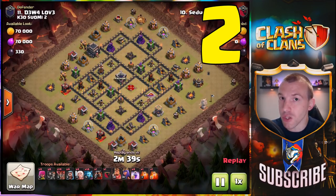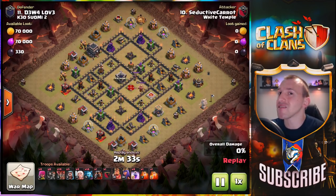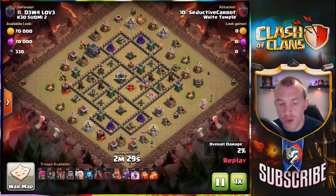What about attack strategy number two? Well this has been my favorite attack strategy at Town Hall 9 for the longest time and it's still incredible — it is the Lava Loon.